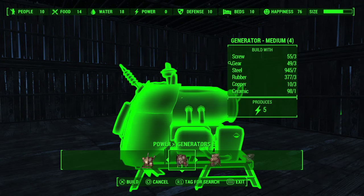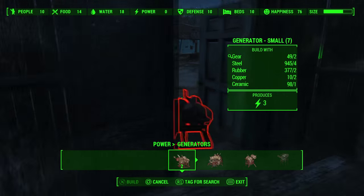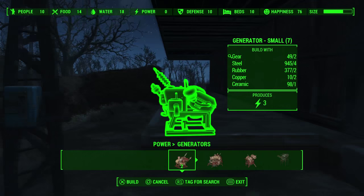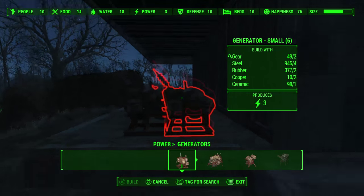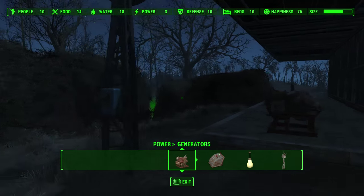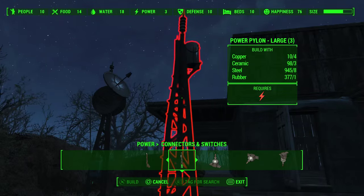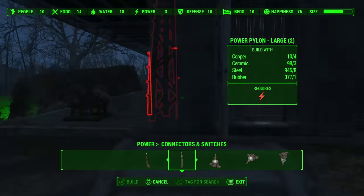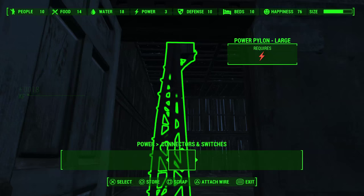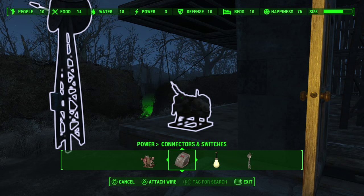You need generators to create power. You can use different ones — bigger ones to produce three, five, or ten power. These lights really only need about one, so you're going to go ahead and just place a three and it'll be fine. But the thing is, this generator by itself is going to do no good for you on these lights — you're going to need some kind of switch or thing to actually conduct it to the lights. There are two ways you can move the power throughout a house: you can use a pylon or a conduit. Right now we're going to use a pylon, and I recommend that unless you're placing a lot of lights in a big home. I'll show you how to use a conduit later on, but we're going to stick with a pylon right now.